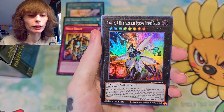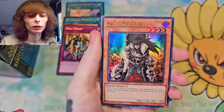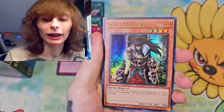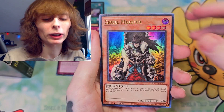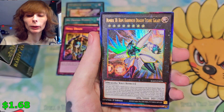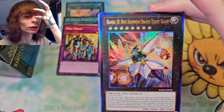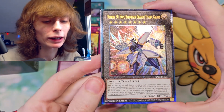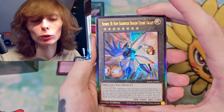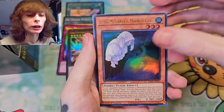The Phantom Knights of Breaksword. Number 38 — Hope Harbinger. Skull Meister — I used him a lot in the beginning of Master Duel before I figured out he's not the best. He's cool, but. Number 38, Hope Harbinger, again — but this time as a Prismatic Ultimate Rare. Don't know why that took me a minute to say. Ghost Marner. Psychic End Punisher. Fantastical Dragon Phantasme.